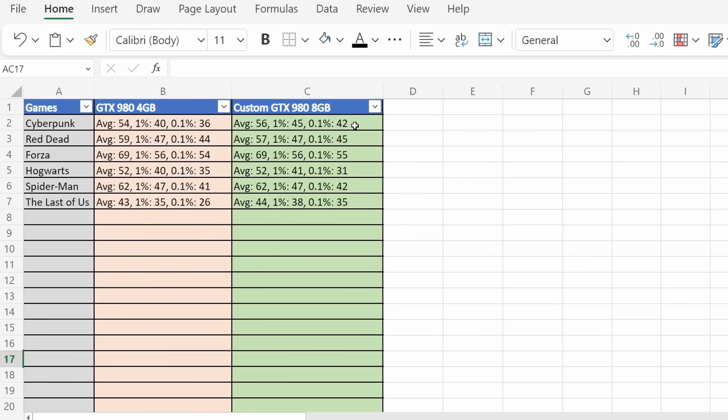This definitely wasn't the story throughout. With Red Dead, the standard 4GB card averaged 59 FPS versus 57 FPS with the 8GB card — this could be due to the reference model being clocked lower, but I can only compare what I had on hand. In Forza Horizon 5 the averages were the same and the percentile lows were pretty much identical within margin of error. For Hogwarts Legacy, the standard 4GB 980 averaged 52 FPS with a 1% low of 40 and a 0.1% low of 35 — again the figures were pretty similar, if anything the 0.1% low with the 8GB card came in a little bit lower.